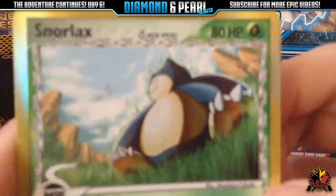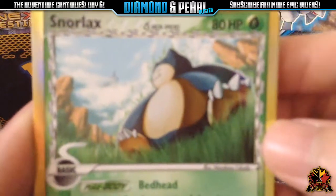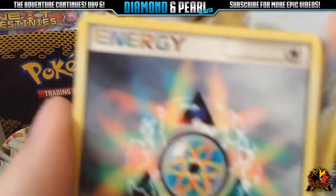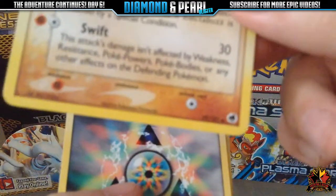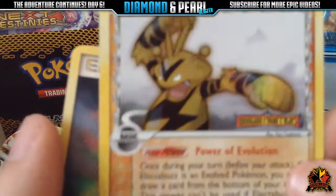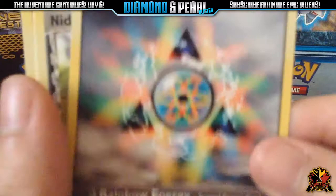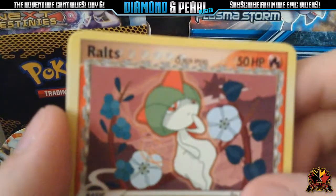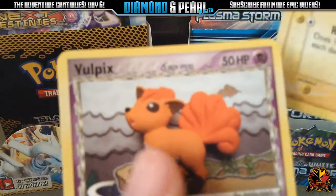So we have a Snorlax for our rare. I love the Delta Species cards, guys. Look at Snorlax, he's just chillin'. For our Reverse, we have an Electabuzz — and that is actually just an Uncommon, but still looks really cool. Then we have a Rainbow Energy, Nidorino, Nidoran, Ralts, Horsea, a Togepi dial, and a Vulpix.